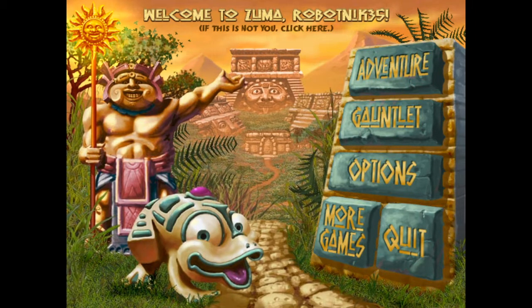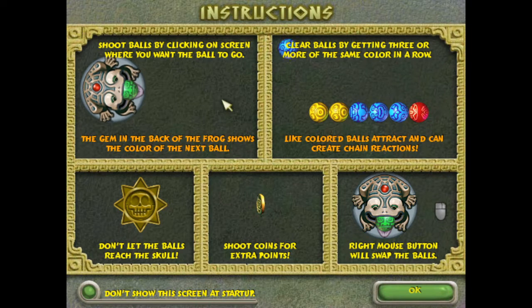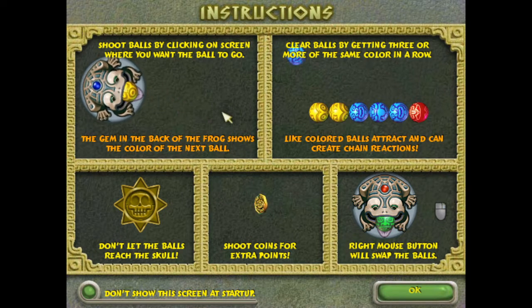There's a little stone frog on the menu with a purple button on the top of its head — if you click it, you can make its eyes follow your cursor around, giving it kind of a lazy eye, which is amusing for maybe a couple of minutes. Looking at the options menu, you have 3D hardware acceleration, windowed mode, and custom cursors. The help section explains how to play: shoot balls by clicking on screen, the gem in the back of the frog shows the next ball color, and the right mouse button swaps the current ball with the next one.